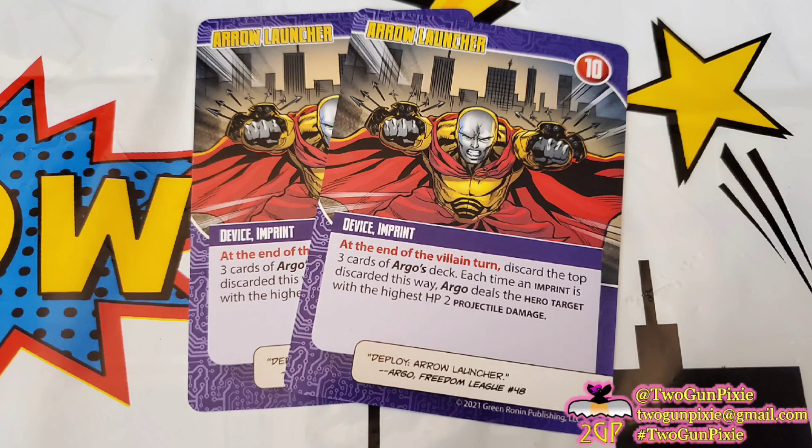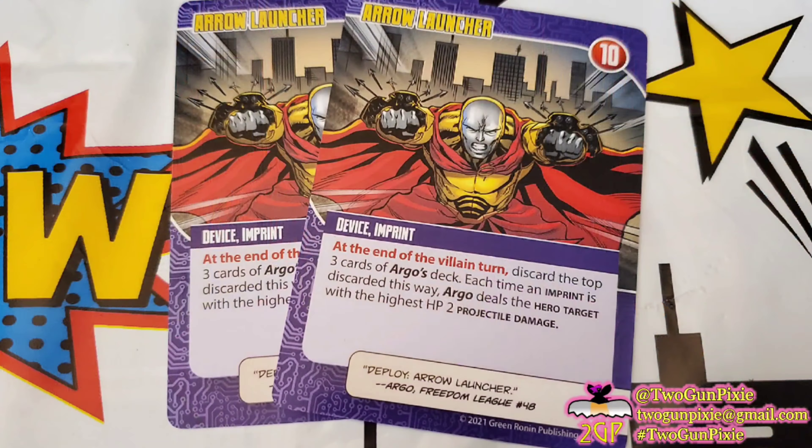Several of his imprints — not all of them — have HP values. They are things you can actually damage and destroy. Any time something comes out from Argo that has hit points on it, you should make that your priority to destroy it as fast as you can. Because these things are going to be nickeling and diming you to death — just keep hitting you with small points of damage, and next thing you know, you're down half your hit points.